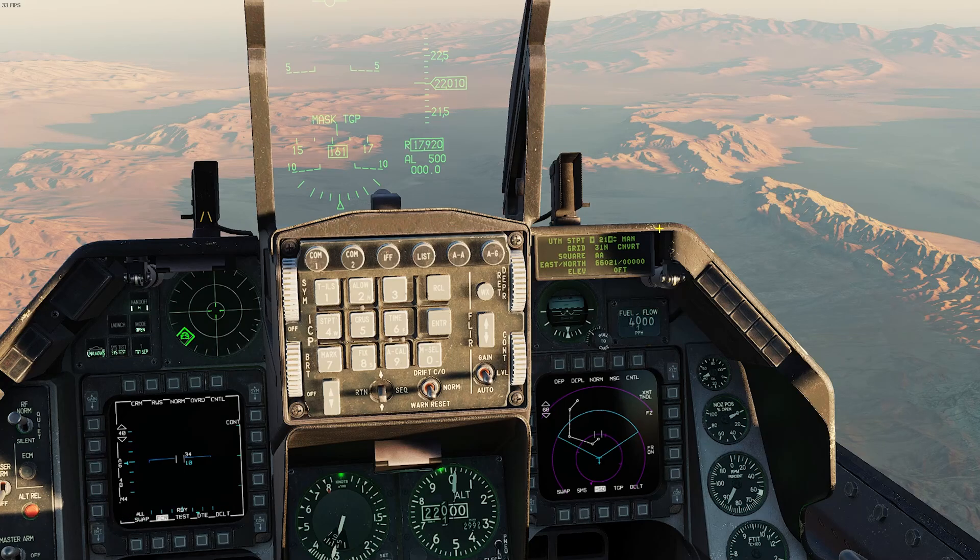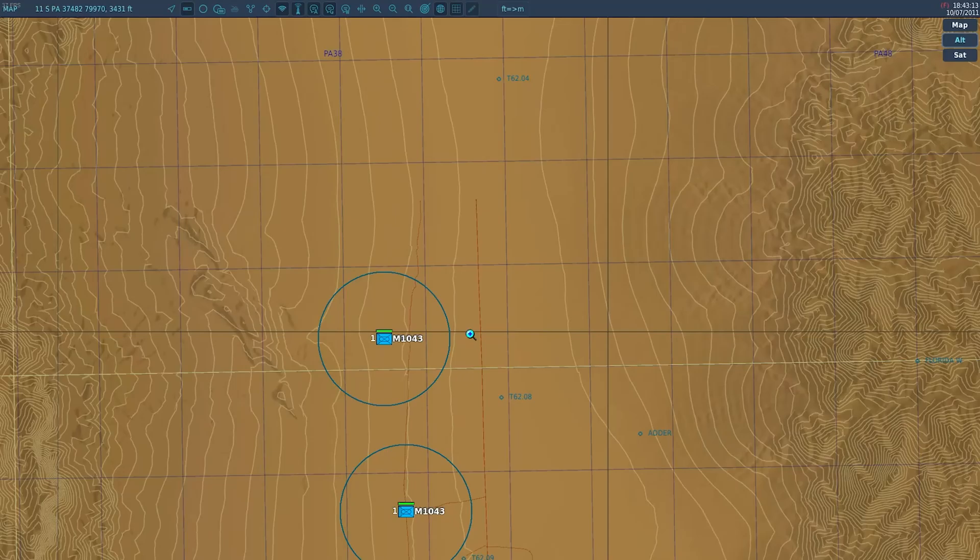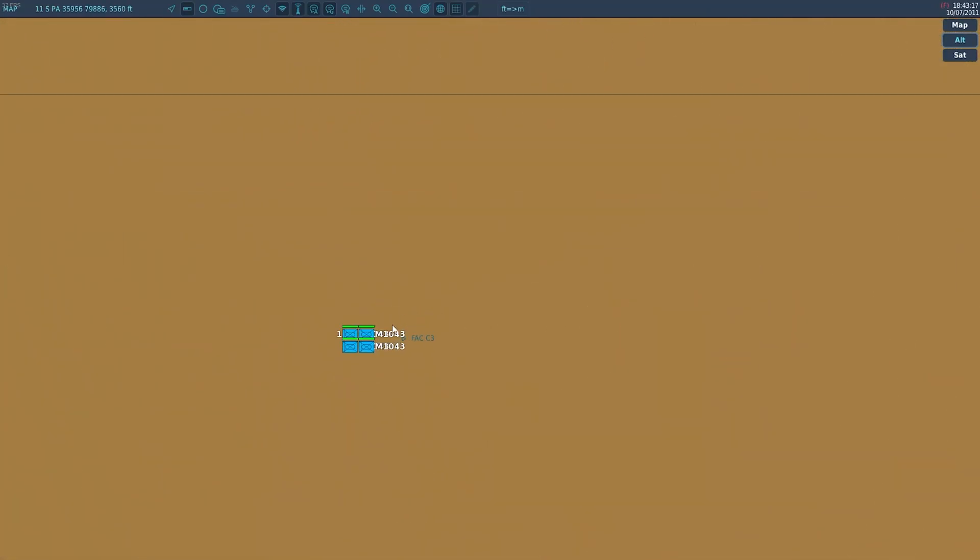Let's go to the F10 map to look at the MGRS coordinates. We're on a Nevada map with 476 range objects. I picked a random location for a JTAC position called FACC3. The position is 11 Sierra Papa Alpha 3593079866, and the elevation is 3561. When you first open the game it defaults to latitude and longitude, but clicking on it a few times will take you to the grid coordinates.